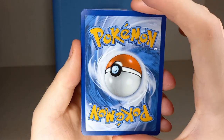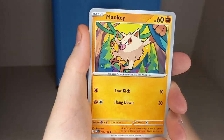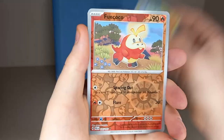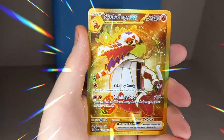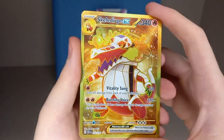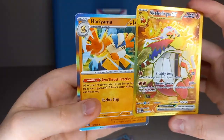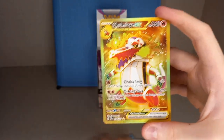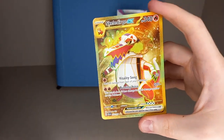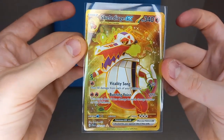Third pack: fire energy, electric energy, Tinkatink, Mankey, Delibird, Super Rod, Spidops, Pyroar, Fuecoco reverse holo, Foie Cocoa reverse holo - oh there we go! We get a gold Skeledirge EX! That is very good for our binder collection - one of the gold cards we need. And behind it a hollow Harry Armor. There's our first big hit out of this box: gold Skeledirge EX!